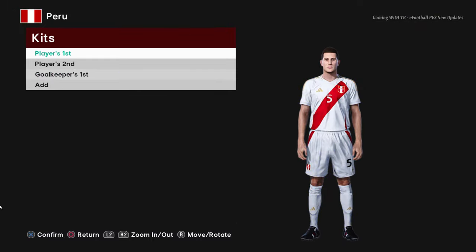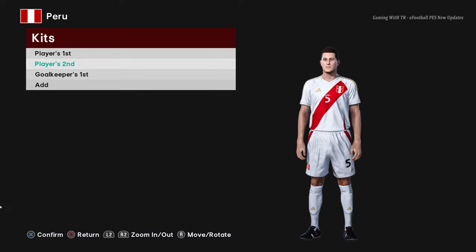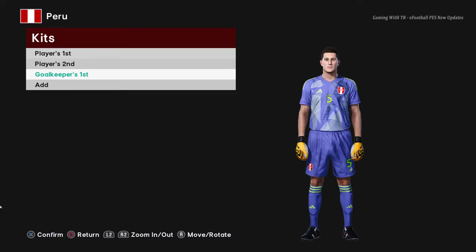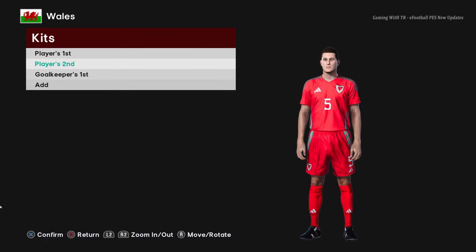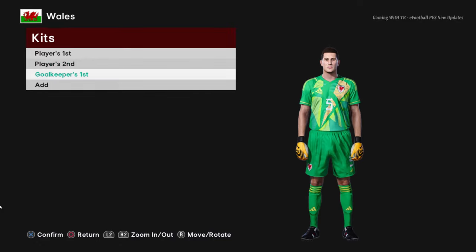Here is Peru — this is the home jersey of Peru, here is the away version which looks pretty cool, and here is the goalkeeper version. Next is Wales — you can see the Wales home jersey, here is the away version, and here is the goalkeeper version.